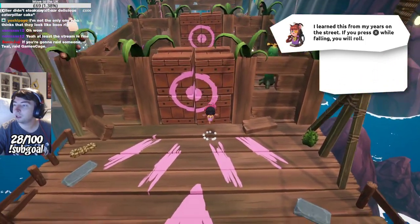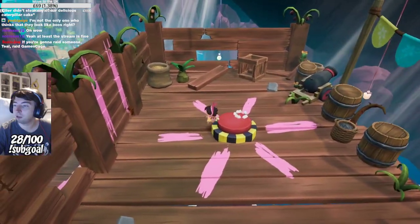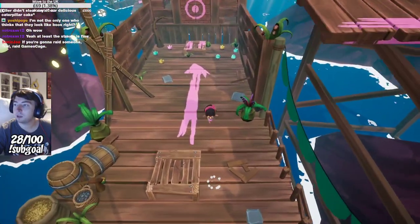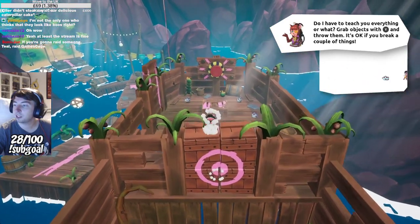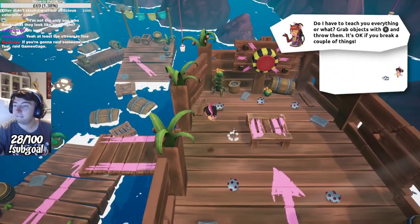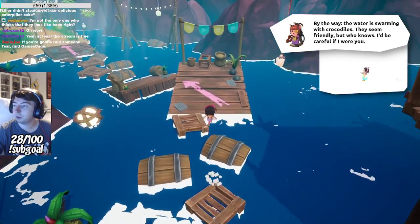If you press X while falling, you will roll. Would you look at that? This is really quite adorable, I'm not going to lie. I love it already. It's so good. And I've got to destroy the boxes because it's fun. You can grab objects with Y and throw them and break a couple things. I don't think you wanted me to do that, but that's how I'm doing it. By the way, the water is swarming — crocodiles are super friendly, but who knows? I'd be careful. I will avoid the water.